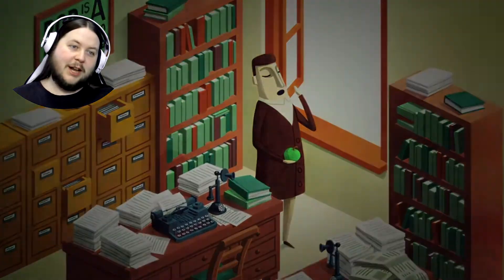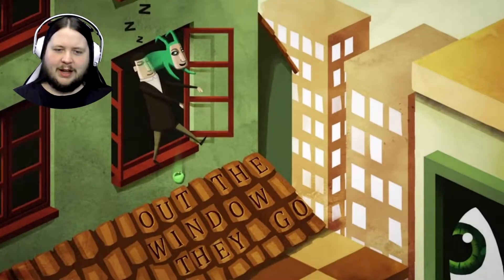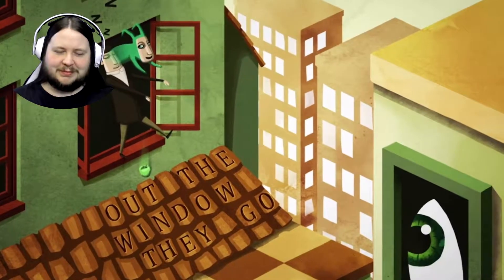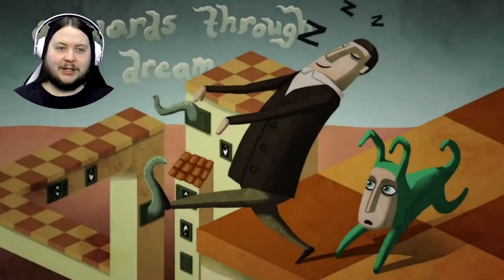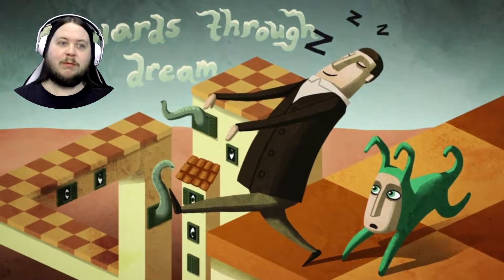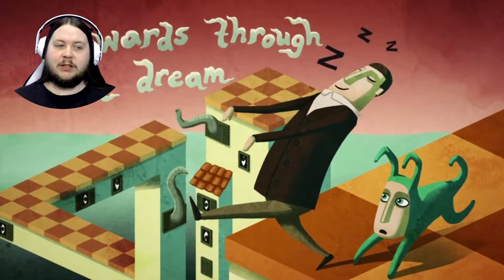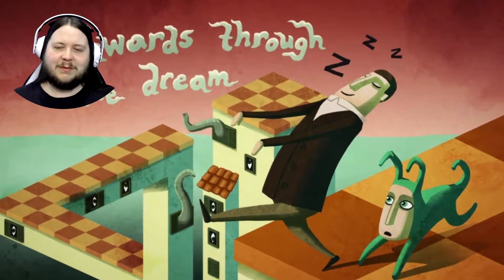Bob is narcoleptic. Out the window they go. So someone with narcolepsy, or someone who is narcoleptic, falls asleep constantly. Onwards through the dream. They just will randomly and spontaneously fall asleep for no reason.